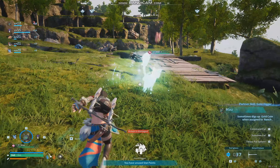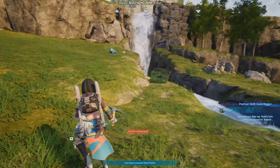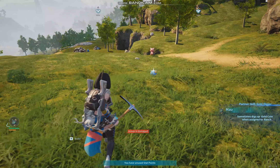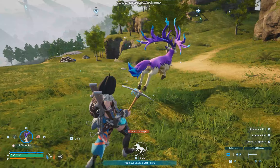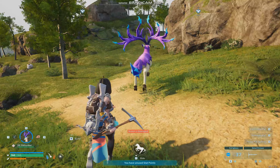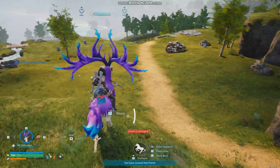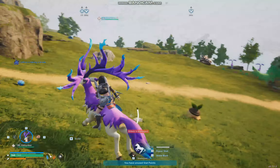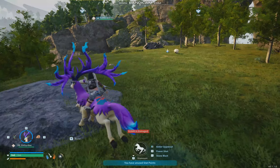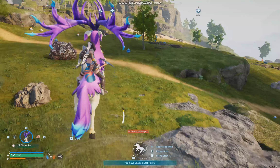Once you've captured a Pal, you can either use them by summoning them, or bring them back to the base. Now, you also want to get a mounted Pal. The best mount is the Aether deer - hold F to mount it. It's really fast, and if you press the left mouse button you can do a charged sprint attack. You really want to catch one of these deer things in the early part of the game; they can usually be found around this area, they're not too hard to capture, and they can do a double jump as well.